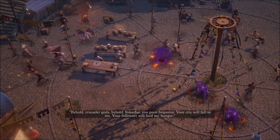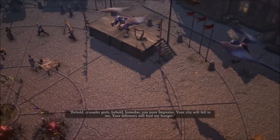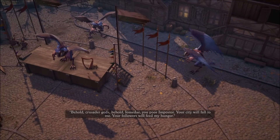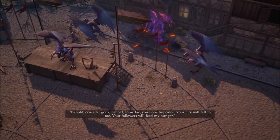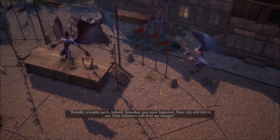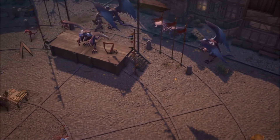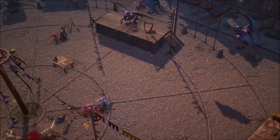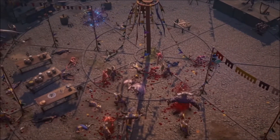Set in the northern regions of Mendev, your protagonist is rescued from outside the fortified walls of Kennebres, a city of crusaders that have spent a century fighting back abyssal demons emerging from the world wound, a breach into the material realm. Just as your hero recovers from a peculiar wound, the demon lord Deskari leads an assault on the city, slays his dragon guardian, hurls aside the wardstone that should have kept the demons at bay, and shatters the very earth, plunging your protagonist into the caves below.